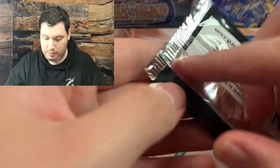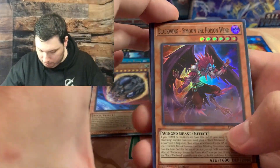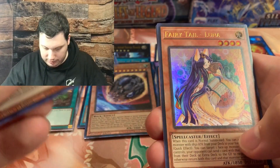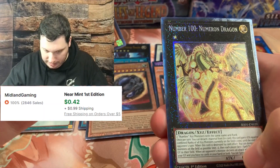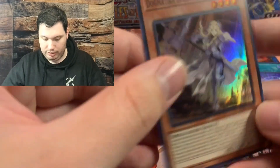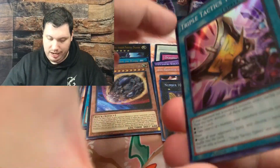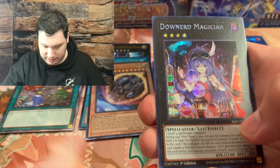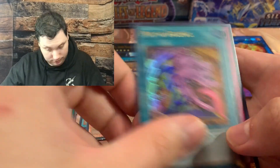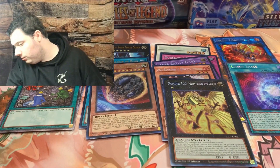So maybe my ideas on what the rates are were mistaken. Blackwing, Simoon the Poisoned Wind, Effect Veiler, Fairy Tail Luna, and a Collector Rare Number 100 Numeron Dragon. Jeez, we're just loading up on Collector Rares today. But where's another Platinum Secret Rare? Triple Tactics Talent, Downer Magician, Pot of Desires, Compulsory, and a win. We have four packs left.